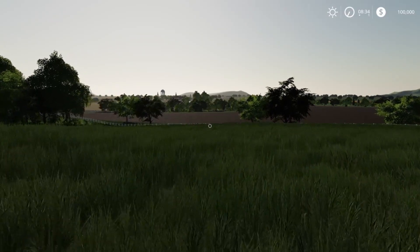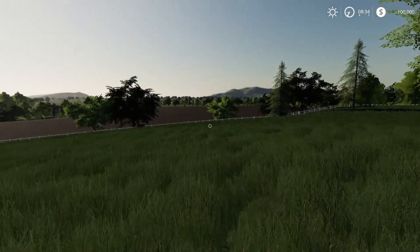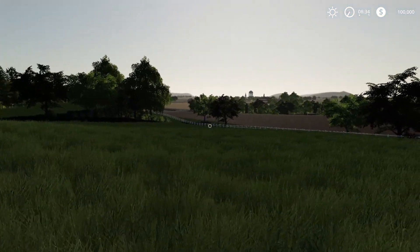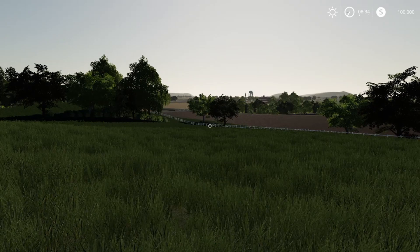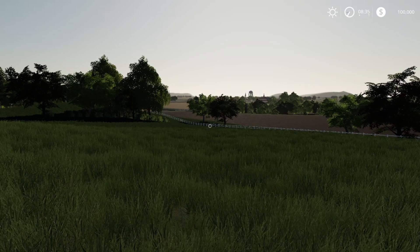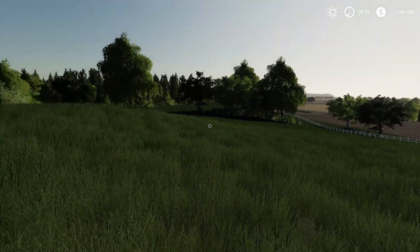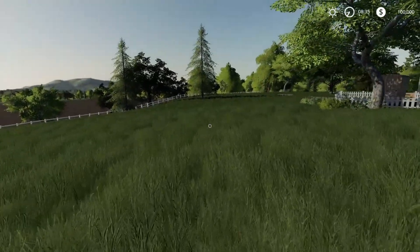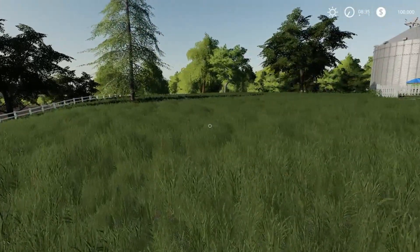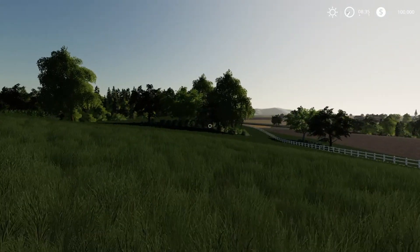That's going to be it everybody — these are the top five maps I feel are the closest to real life locations here in the United States. These were not in any particular order. There are other maps that take bits and pieces from different areas, but these are the ones where if you look at the PDA and then look at the real life location on Google Maps, it's going to match up almost 100%. Phenomenal maps — you can't get much more realistic for console maps than what's on this list.